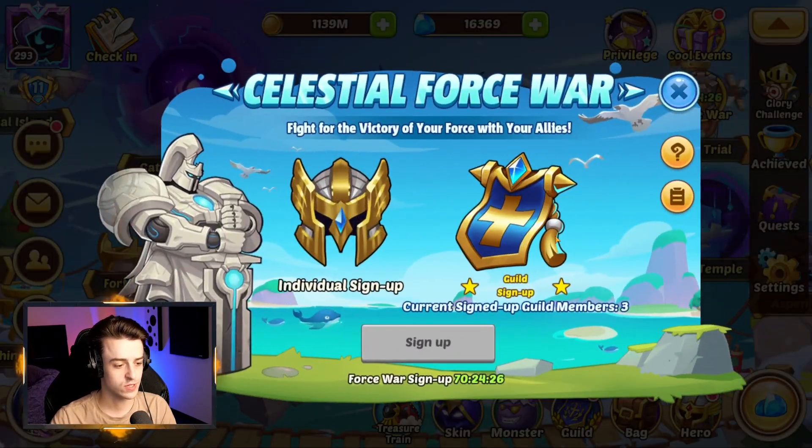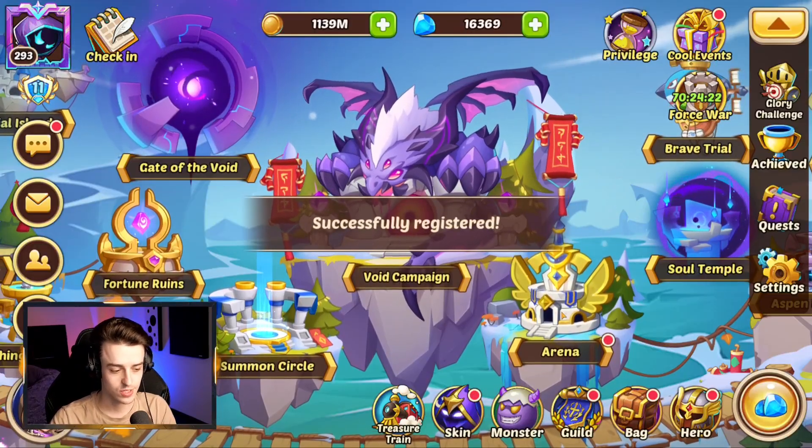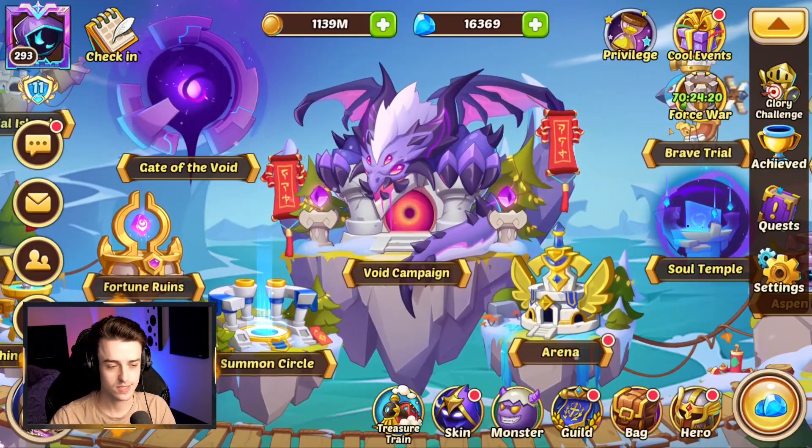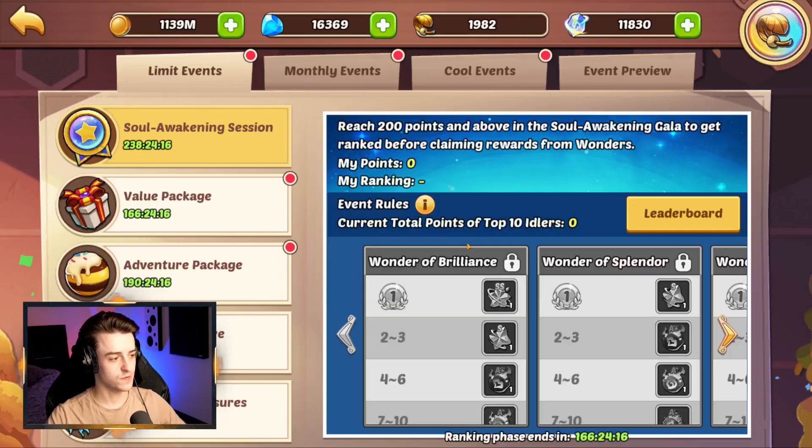Also, Force War is returning, so make sure you go ahead and sign up with your guildies, or just sign up in general — whatever works best for you. It's a good thing to do. We've got ourselves an event here — it's the Soul Awakening Session, the big competition between all the whales.